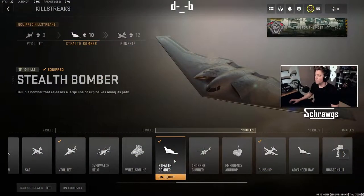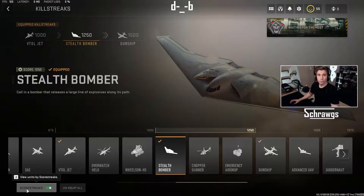Moving on to the next group, which requires either 10 kills or with scorestreaks a score of 1250, we have the stealth bomber. This will call in a bomber that releases a large line of explosives along its path.